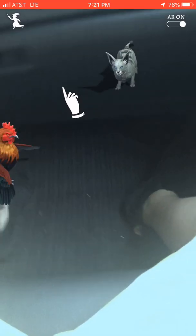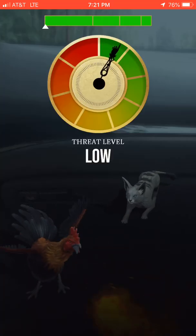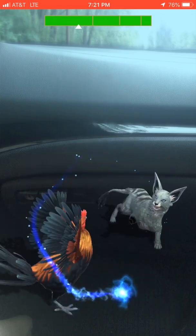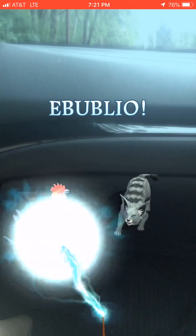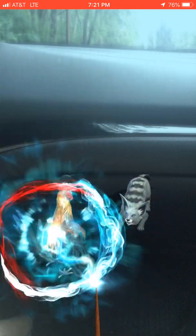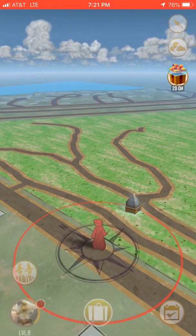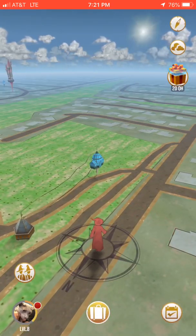Today I'm going to be showing you how you can get these fragments. See this right here? This is a threat and it shows you that the threat level is low — sometimes it can be medium or even high. This is a threat that you need to neutralize. It can flee like it just did, or it can stay so you can get that fragment.